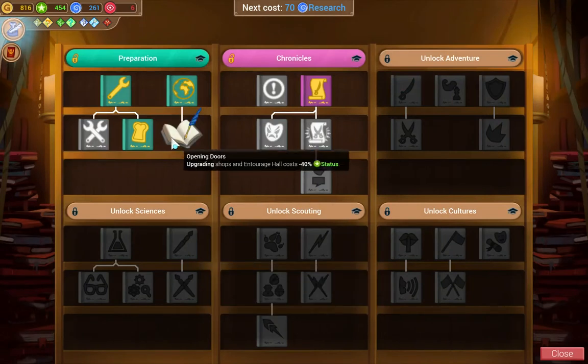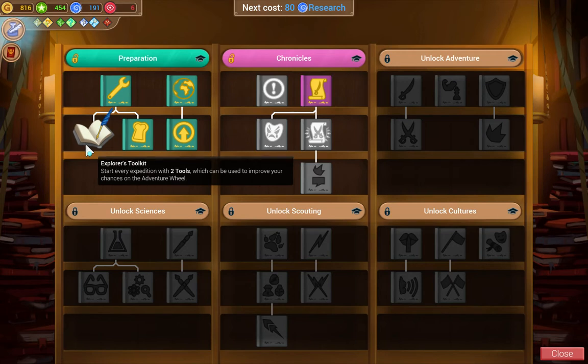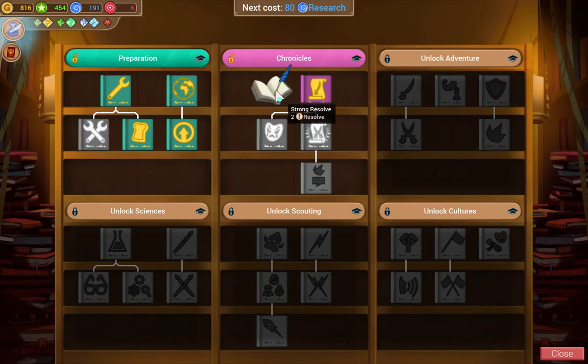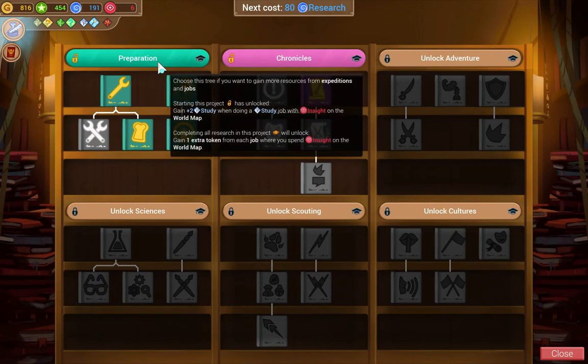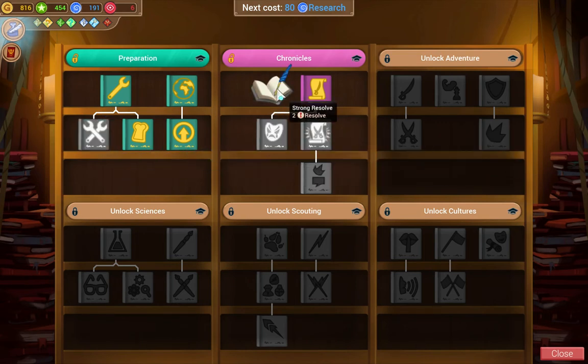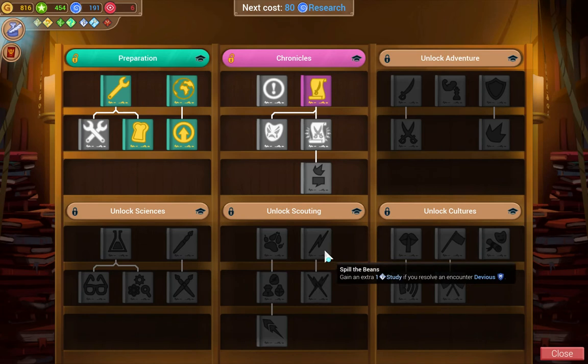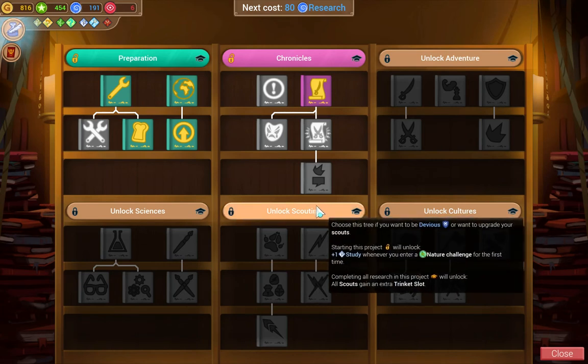We will start with research, because I definitely want to grab this. And we can get two more things. This would give us one extra token from each job, since I think I'm going to go to Egypt. I'm actually really tempted to grab plus two resolve, because we're kind of low on resolve. Or, we could get plus one study when we resolve an encounter devious, and plus one study when we enter a nature challenge for the first time.